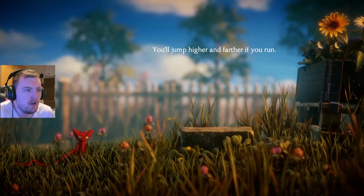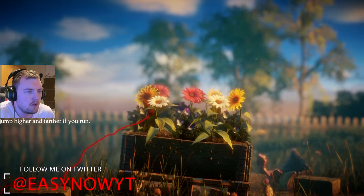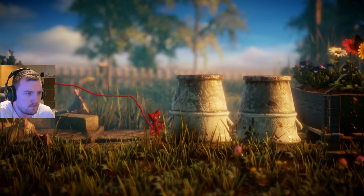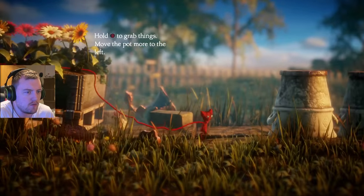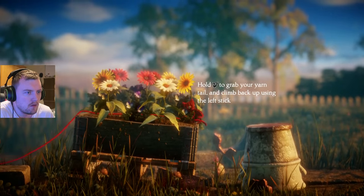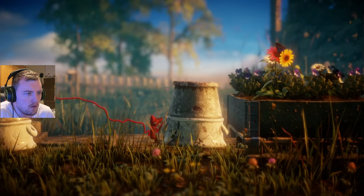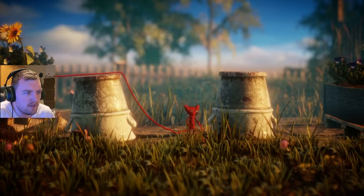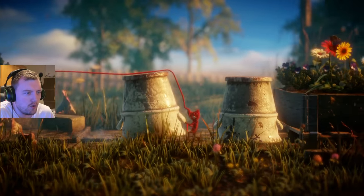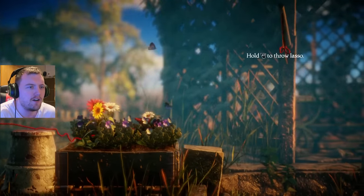So you actually run out of yarn - you jump higher and farther if you run. How do you run? Is it just left and right? All right, push you across, maybe. I'll be able to grab things - move the pot more to the left. All right then we can climb back up here. I've got to place these pretty evenly. Oh no, I can just do like this - if I go that way and pull you across, climb back up, and jump. Yes! I'm the master of puzzles!